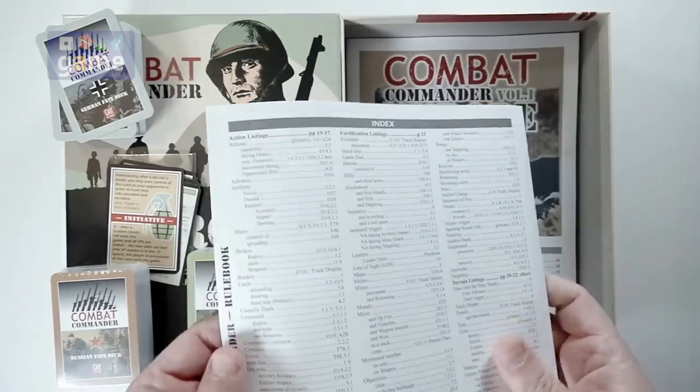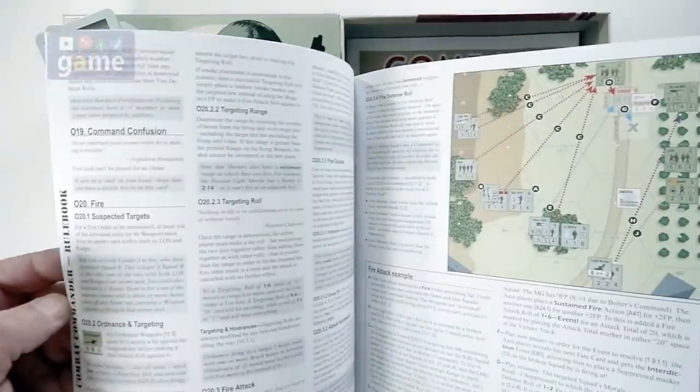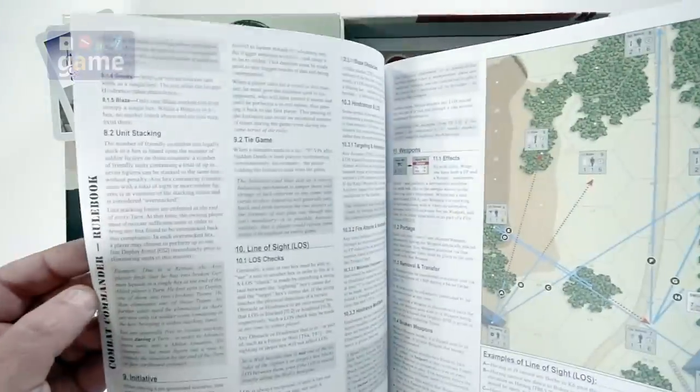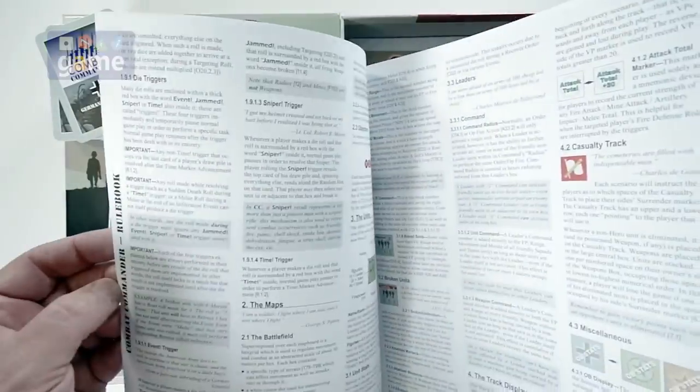It is paper, not glossy, which is nice. It does have some color in it, it has some examples in it. It's very well indexed and very clear. So that is awesome — you're getting that rulebook.